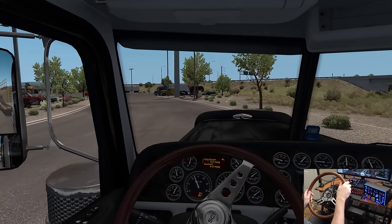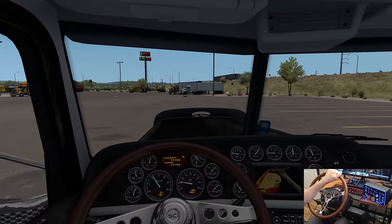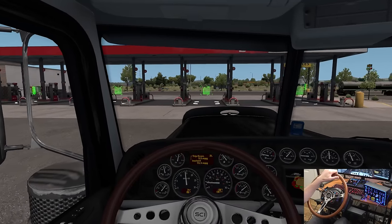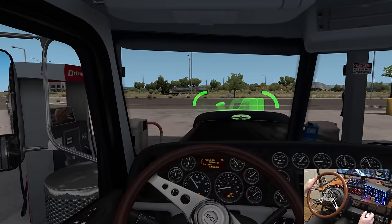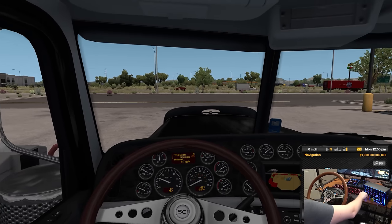We can pull in there, fuel up, and then get on out. We're not stopping here long — we got a long trip ahead. Make sure our trailer's nice and straight. There's one of the scales right there, which I still have yet to find a use for in this game. Come to a stop — a beautiful Peterbilt 389. Let's see how much this is going to cost. $446 and 205 gallons of fuel — that's a lot. I checked the GPS and everything checks out okay, not taking us anywhere weird.